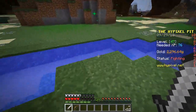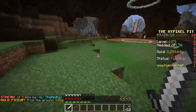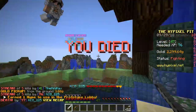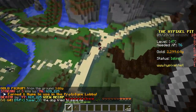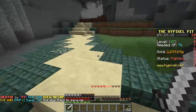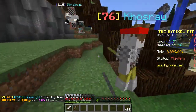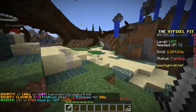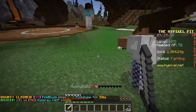Scaffolding is a highly requested feature. It will be made of bamboo, which is a new resource in the game. If you break the bottom of the scaffolding, the whole thing falls down, making it much easier to remove. You can also climb up it really fast, though we're not sure what it looks like yet.